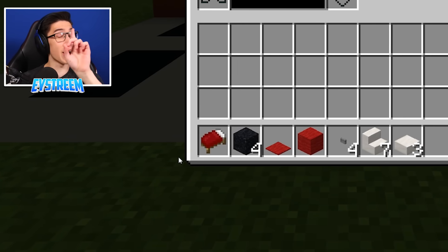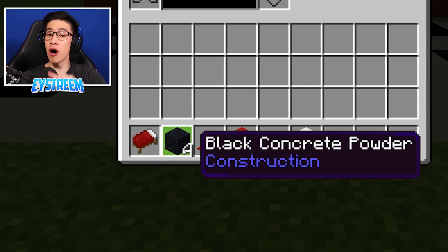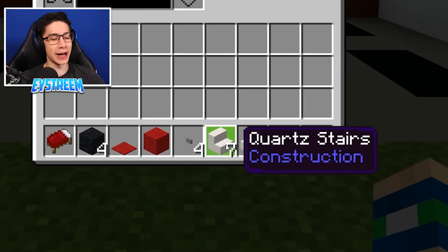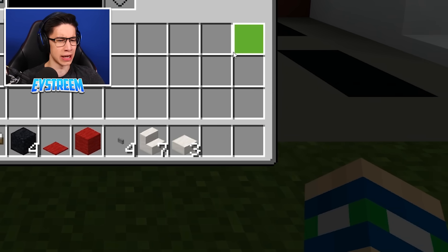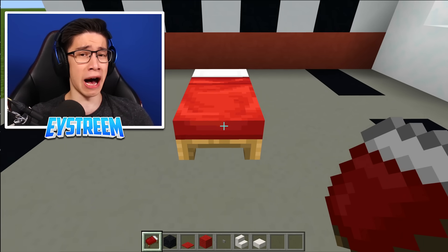So to get us started for our race car bed, you're going to need one red bed, four black concrete powder, one red carpet, one red wool, four stone buttons, seven quartz stairs, and finally three quartz slabs. First off, chuck down your bed wherever you want this race car bed to be.